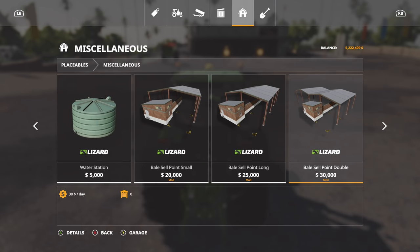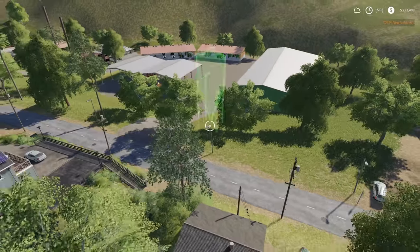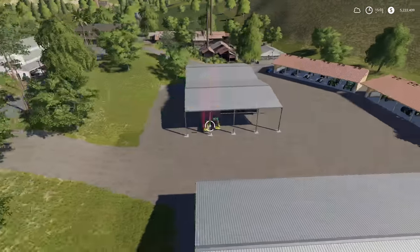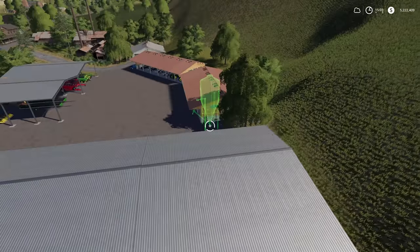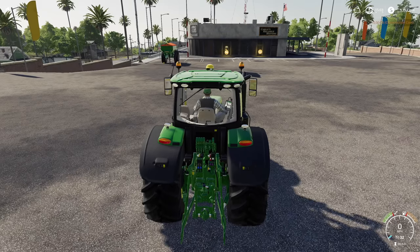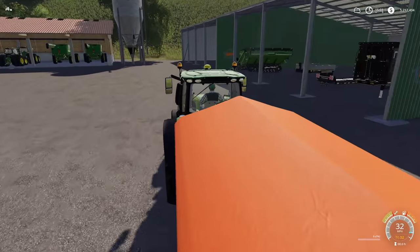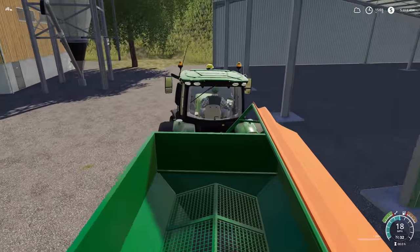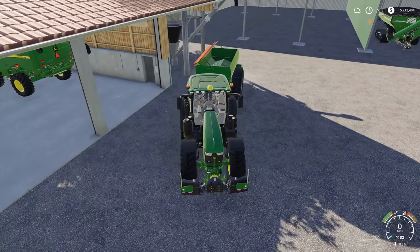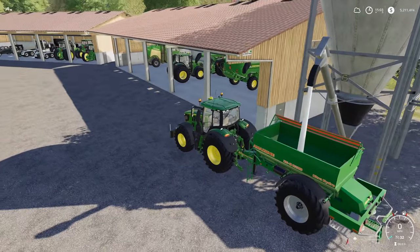It's 100,000 liters so to get through that we'll take a multi-filling station. We've got one right here - let's put it on the farm, kind of out of the way, right there. Let's go fill it up. I can't even begin to describe how much this is going to cost - this is going to be ridiculous. Let's get it unfolded and pull through here. We'll back right in - good, lime. We're going to be sitting here a minute.